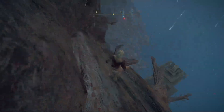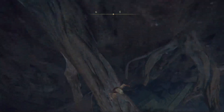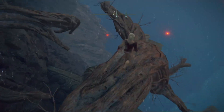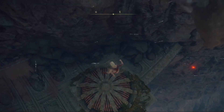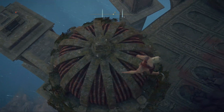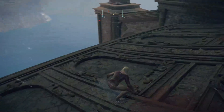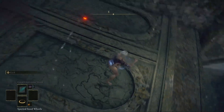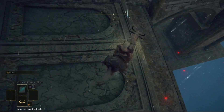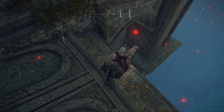There's a branch right here that you can jump on like that, and you're going to want to take a little left off the branch and jump down onto the next branch. Walk along the branch and jump onto this little ledge. Now jump down here.